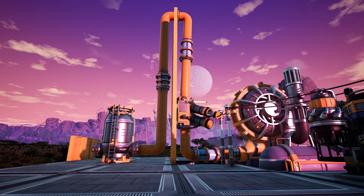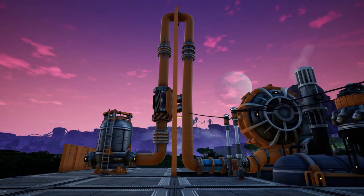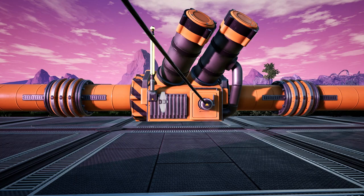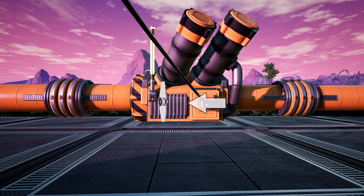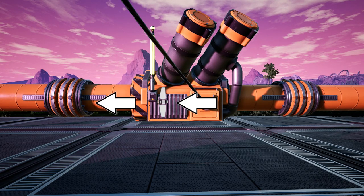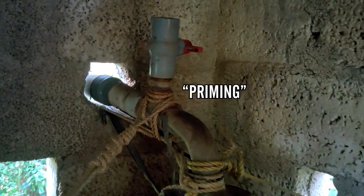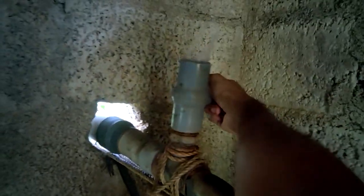A pump will only work if you have it full of liquid at all times, so if you put the pump on the other side it's not going to do anything. Fun fact: this is actually true for real-life water pumps too. The impeller of the water pump, which is kind of like a submerged fan, creates a vacuum in the center which creates a suction force behind and a pushing force in front. If the pump was full of air instead of water, the air would basically just expand, reducing the power of the vacuum, so the pump wouldn't work. That's why you have to ensure that there's water in the impellers at all times.